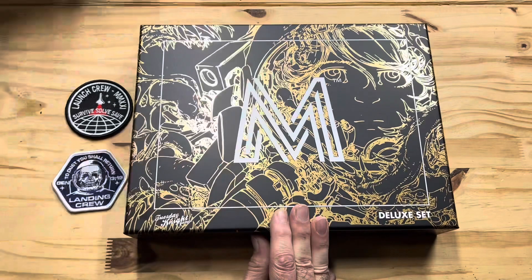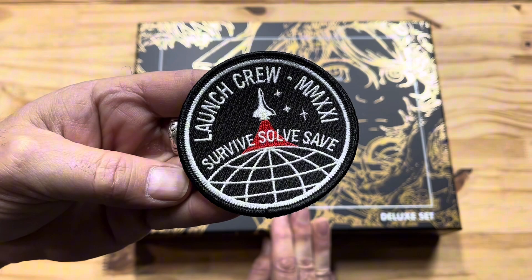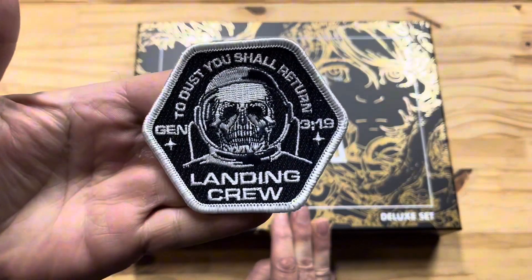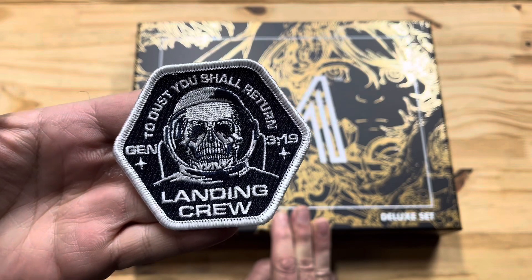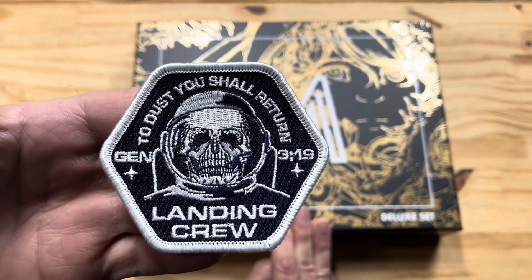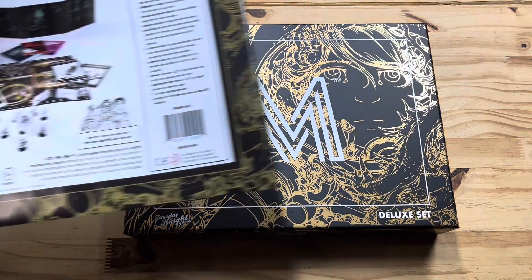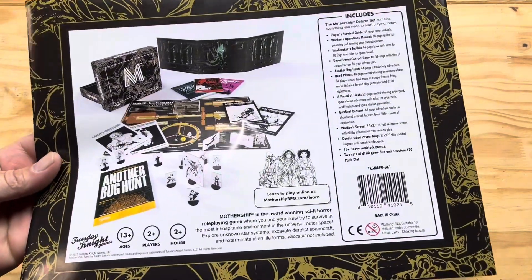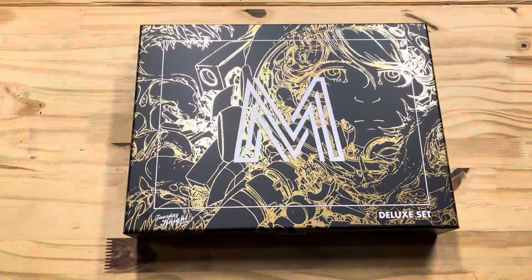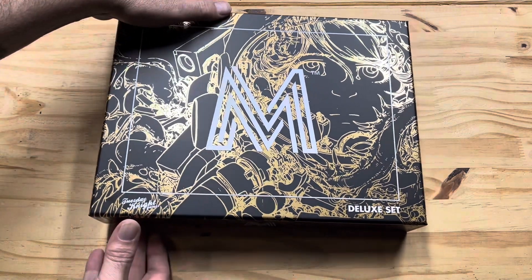It's a conversion kit — a little pink pamphlet. Then we've got a couple of patches: Launch Crew — 'Survive, Solve, Save' — and Landing Crew — 'To Dust You Shall Return, Genesis 3:19.' Those are pretty cool. And this card came on the back of the box — it shows you everything that comes in the box. Let's open this sucker up and see what's in here.